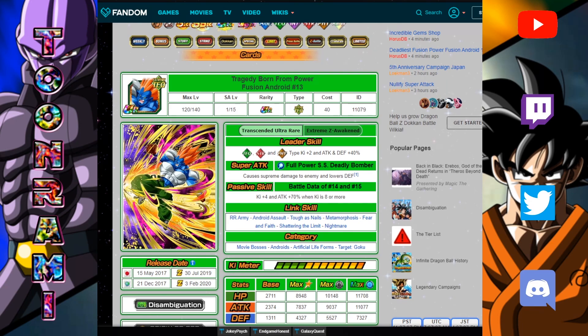Here is the unit. How do you want to build this guy? Let's take a look at his pre and post EZA. His pre-EZA leader skill is a 40% attack and defense boost plus Ki+2 to Physical, STR, and Tech. His super attack causes supreme damage and lowers defense. His passive skill is Ki+4 and attack plus 70% when Ki is eight or more — so all you need is Ki+8 and you've got yourself a super. That's the point of this guy.